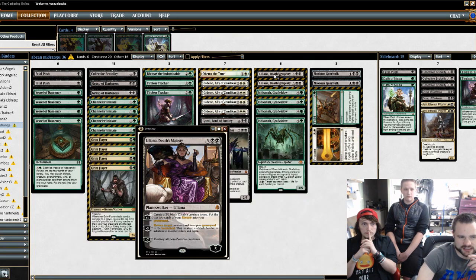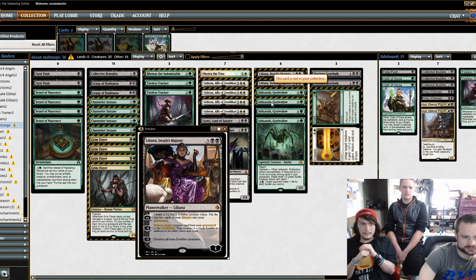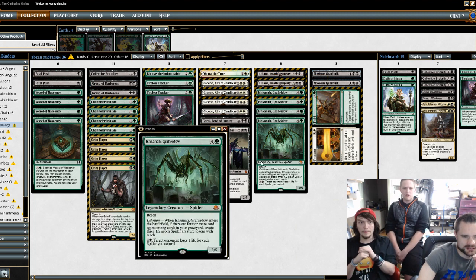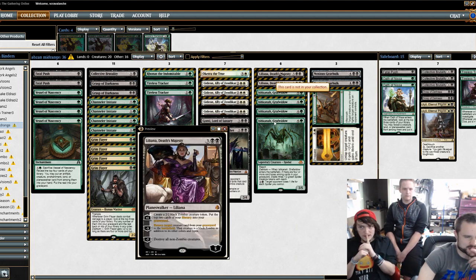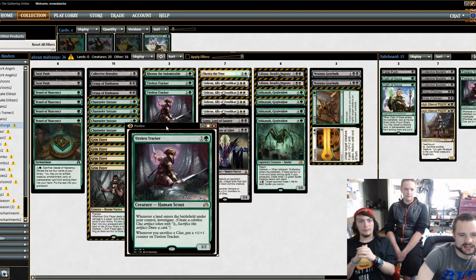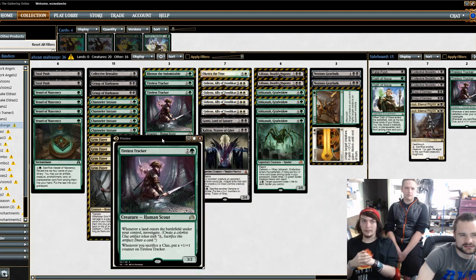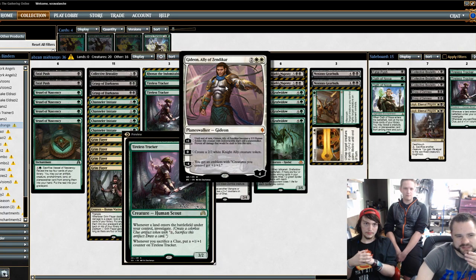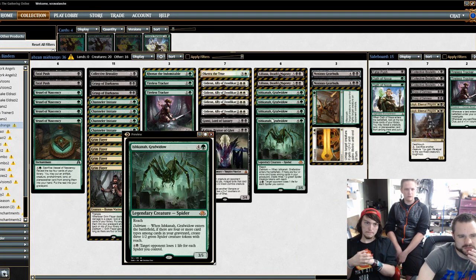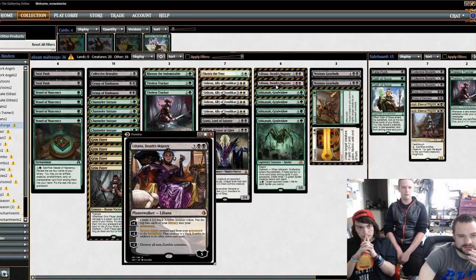How did you like Liliana, the Last Hope? I loved it. I played Gonti one game, stole Kenyon's Anointed Procession, then had Ishkanah in my graveyard. I flashed back my Ishkanah multiple times and had about a thousand spiders — his deck became literal cancer at that point. Liliana works perfectly in a Delirium-based strategy with Ishkanah and can put two cards in the graveyard. Gideons were amazing — Gideon with Anointed Procession puts out two tokens. Oketra worked pretty well with it too, and Liliana worked really well with the zombies, giving lots of blockers.